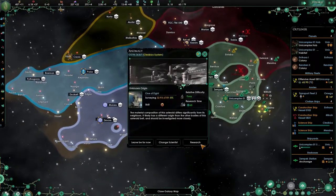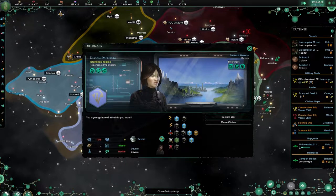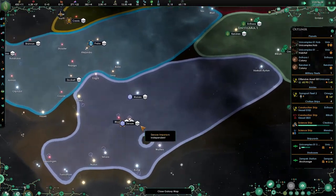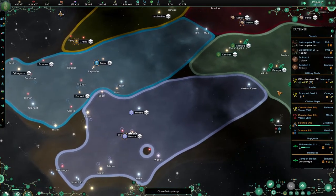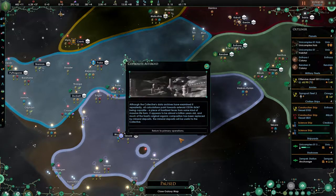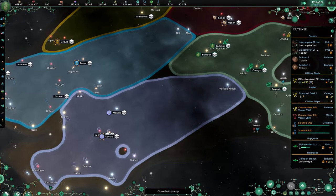We need a war target. Inferior, superior, equivalent — you are going to be my war target. Are you friends with anyone? No, but you are rivaling this guy over here, which is fine — he will just rival me in time. What we will do is just take all of these systems, destroy my economy, and then take the planets. Yeah, this sounds like a plan.